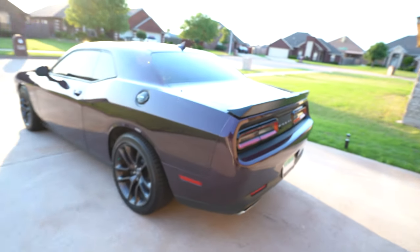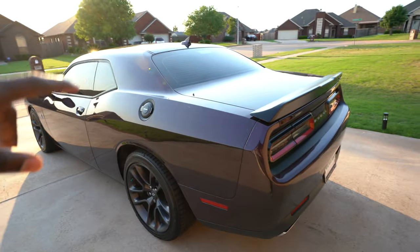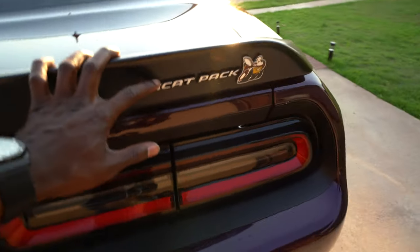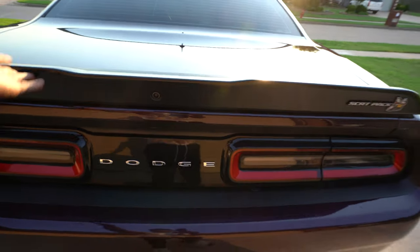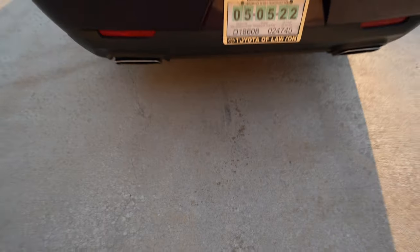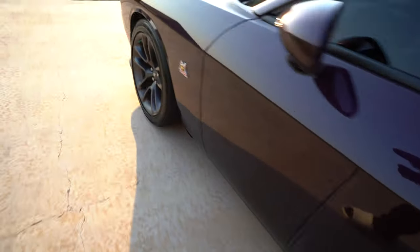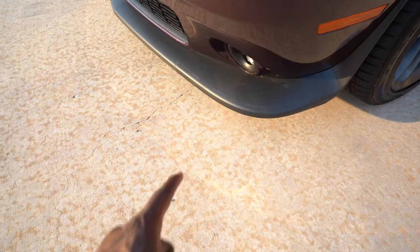I'm going to flip the camera around real quick to show you guys a couple more mods I plan on doing to the Scat. Like I said earlier in the video, I had louvers on my Destroyer Gray Challenger — I'm going to throw some louvers on there and do a whole installation process. I also want to put on a wicker bill. I really like this Scat Pack badge but I feel like eventually I'm going to end up taking it off and putting the wicker bill on. I also want to throw diffusers at the bottom of the Scat to make it look more beefy, more Mopar. And coming around the front, I want to put front splitters on.